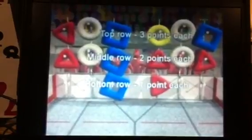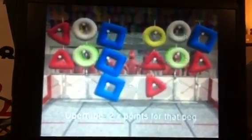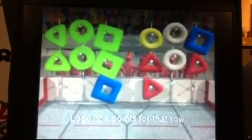Each game piece placed on the scoring rack is worth one, two, or three points. This value is doubled if the game piece covers an Uber tube. Each completed logo earns a 2x bonus for that row of game pieces.